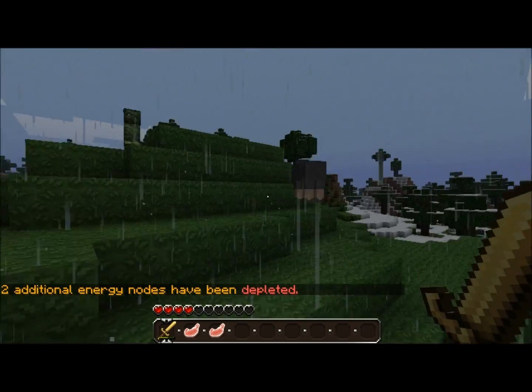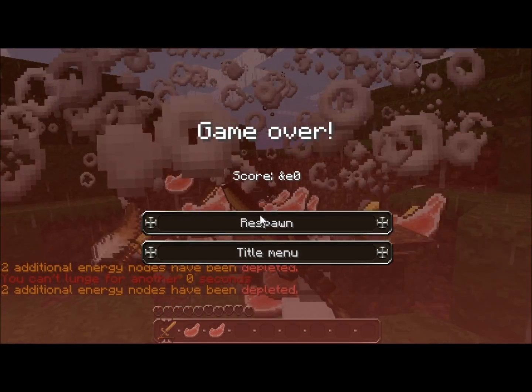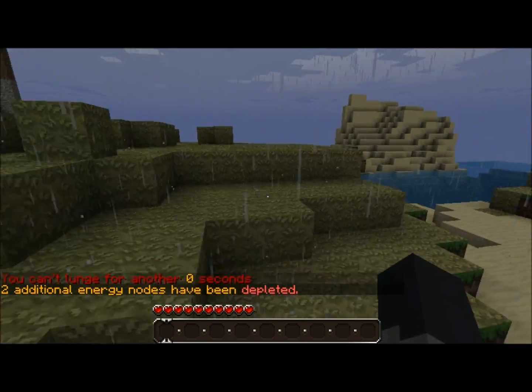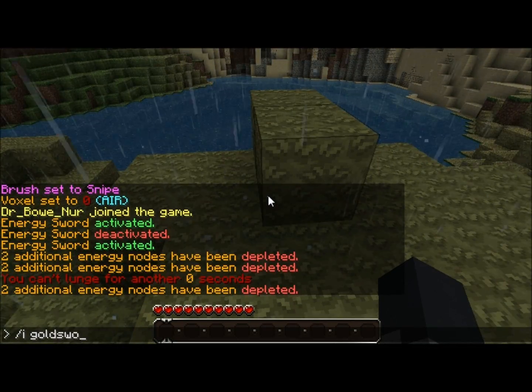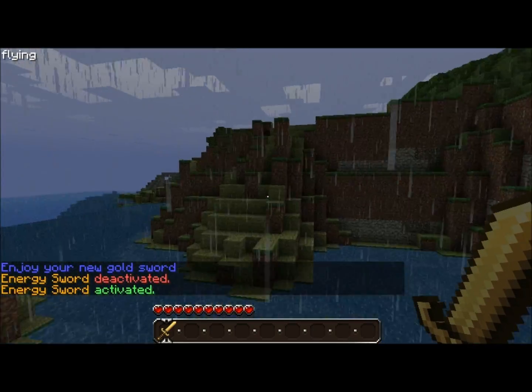Now I'm going to show you that there is a cooldown for lunging. So I just lunged again — and I just died. Alright, let's go ahead and get this started back up really fast, because I'm going to show you the cooldown for lunging. Alright, got our Gold Sword. Let's activate it again and go find a mob.